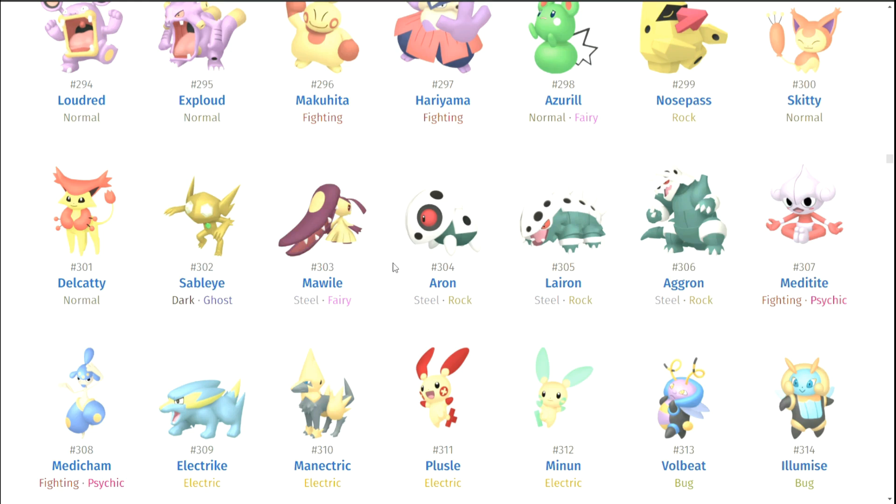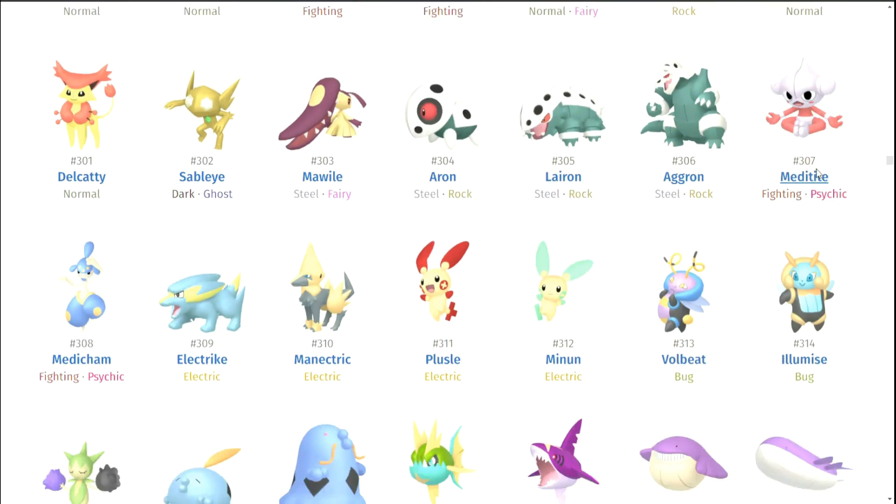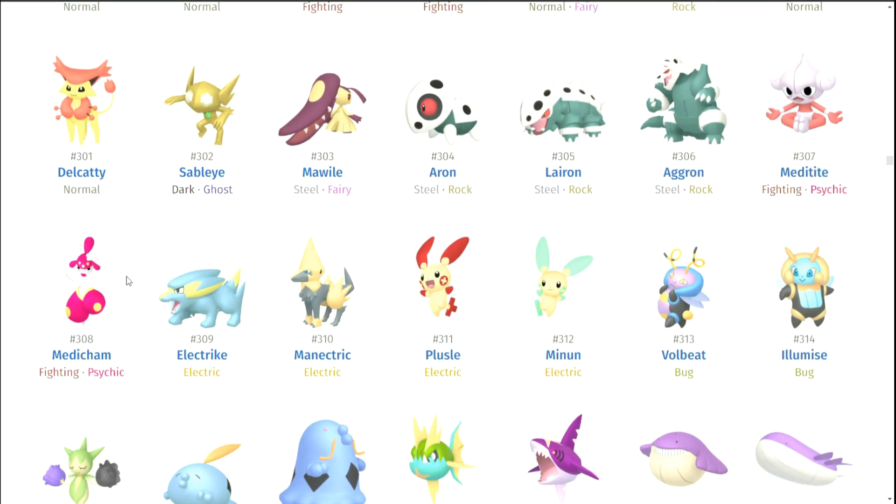Mawile looks kind of bad. Aron's family — I don't actually really like the shinies of Aggron's family all too much, but the eyes — those deep red eyes look so cool. Meditite and Medicham — they're okay. Medicham looks pretty good, I like that it's just blue. Electrike looks disappointing. Manectric though looks really cool — the gray looks really really cool. Every so often I'll see Manectric and I'm like, you're a really cool Pokemon — kind of like the underrated Luxray.